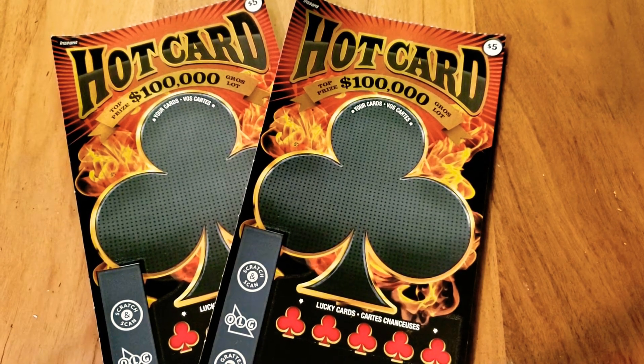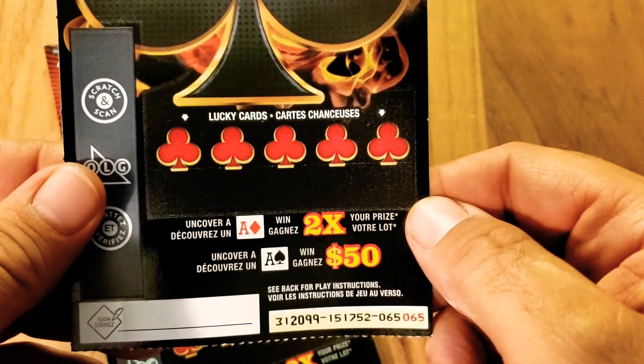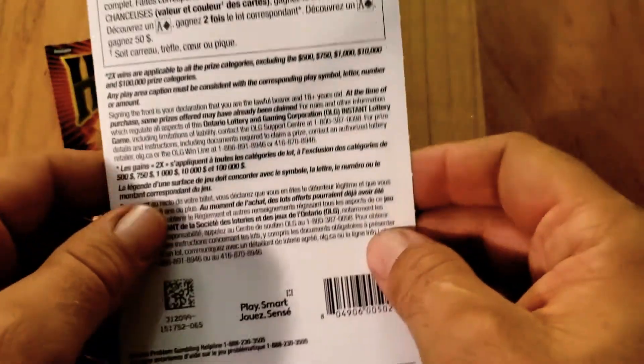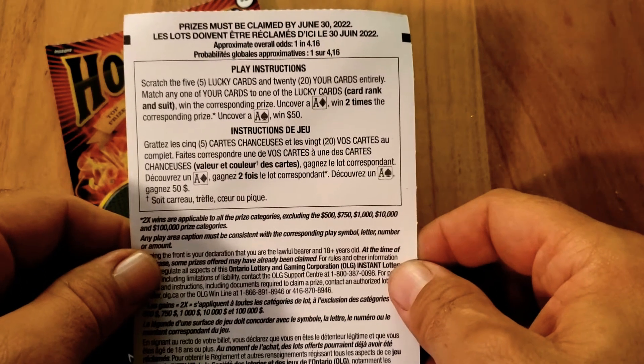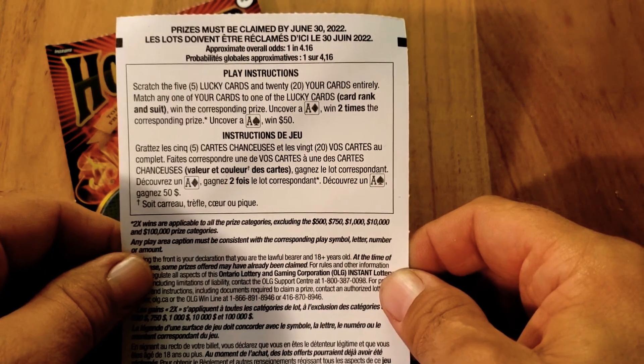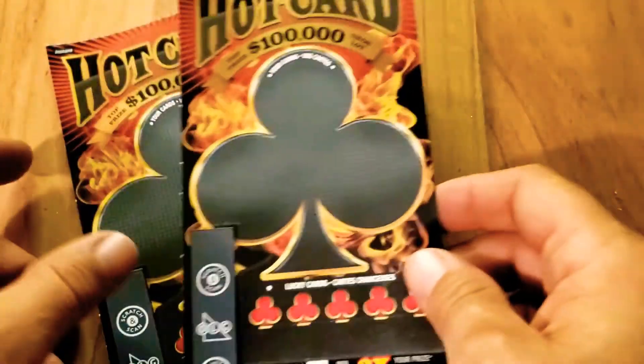Welcome everybody, welcome back to my channel, Canadian Scratch Off King. I got a couple hot cards here — hundred thousand dollar grand prize, five dollars each. We got some 'your cards' and the 'lucky cards.' You got to match them like most cards, and if you uncover a red ace you win two times the prize, uncover a black ace you win 50 bucks. The odds are terrible — one in 4.16.